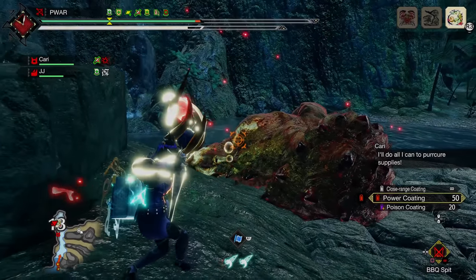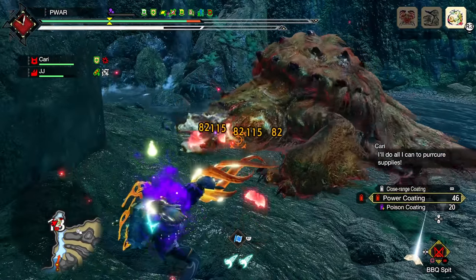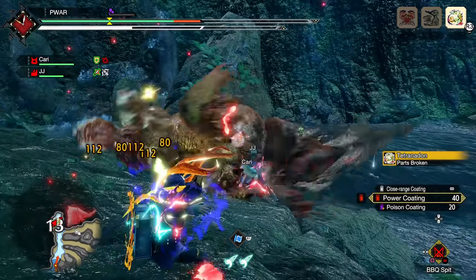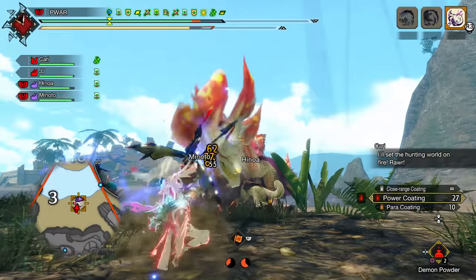Yo yo, what up, it's Poir, and it's time to get into meta builds for other weapons aside from Longsword. I play bow, but not well. This time we're going to cover raw bows for those that don't want to switch elements that often, and they're not too far behind elemental, although elemental is still superior.